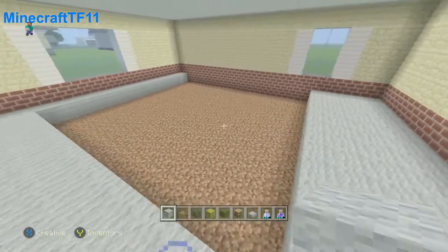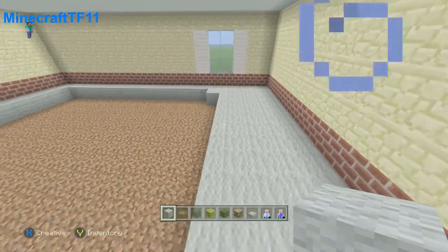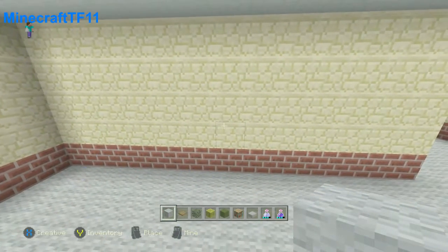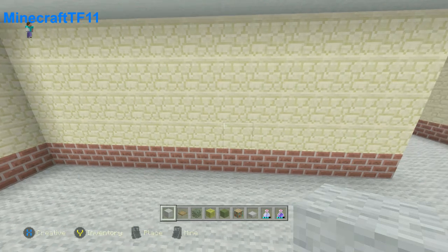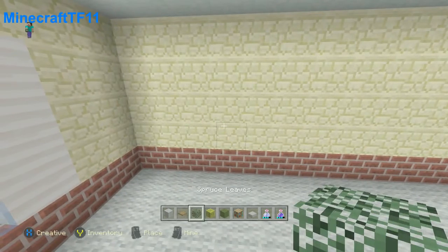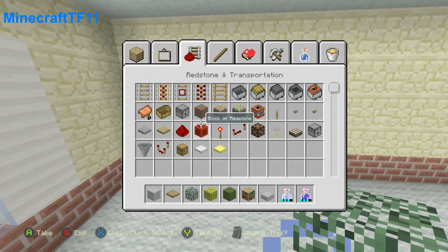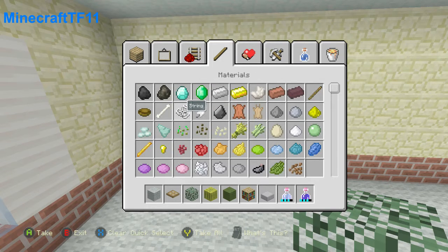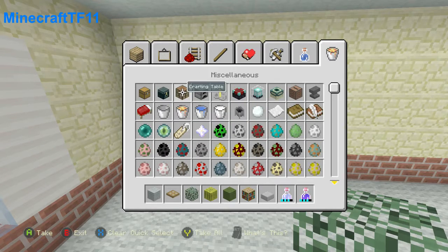While he does that, we're going to put the interior on this side of the wall. So we're going to put some TV — a flat screen TV. Before we do that, we're going to use a cauldron. I'm going to get the cauldron — okay, there we go.